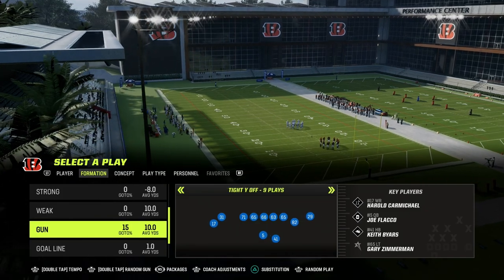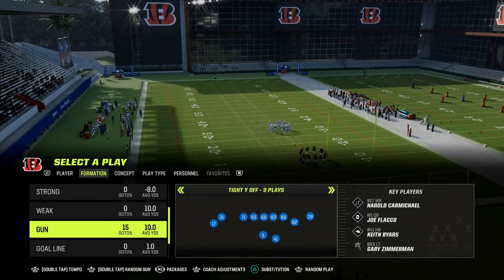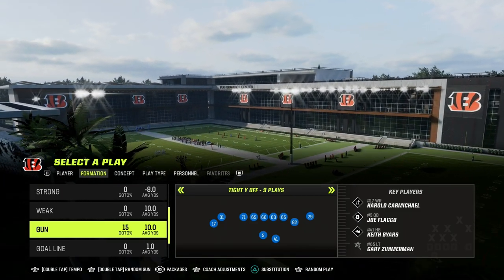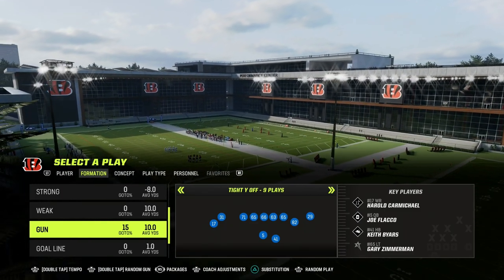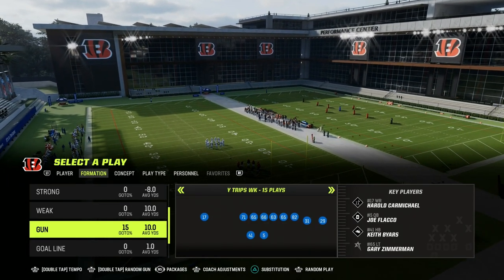Before we start, we've done a lot of this kind of stuff in the Patreon. If you're not a Patreon member yet, it's only ten dollars to become a member. It'll get you access to all 23 of my offensive and defensive ebooks. We've done ebooks on tight, why, off, out of the Jets playbook, and a couple other formations out of the Jets as well.